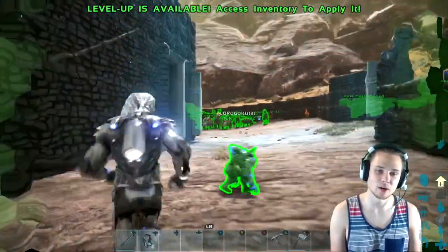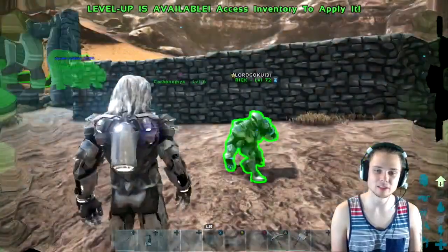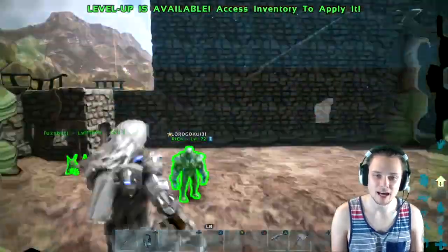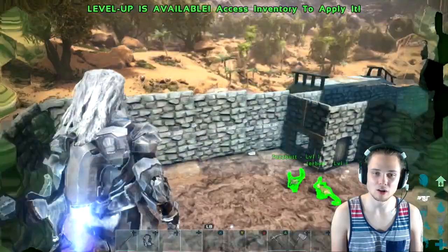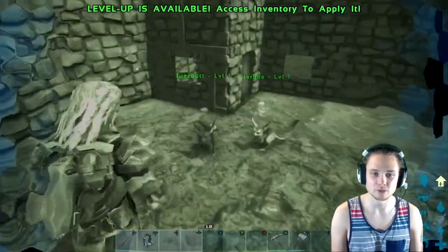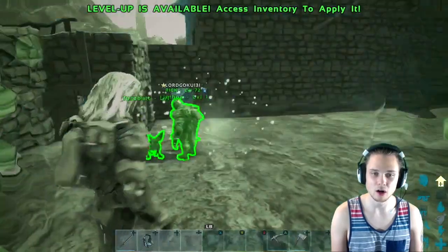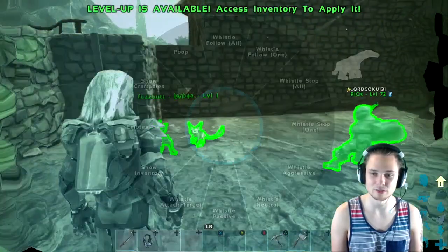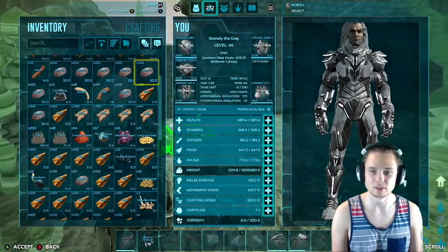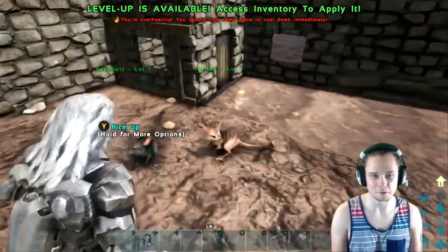Whoa — okay, so apparently double-pressing Y on your tek helmet highlights all dinosaurs and all life through walls. That's really cool and I did not know that. It has night vision too. Okay, let me hold on — this was unexpected. Let me take my helmet off so I can finish telling you about what jerboas are good for.